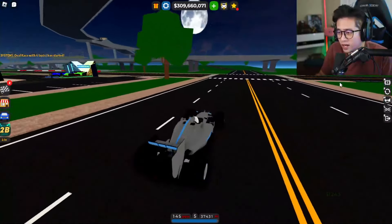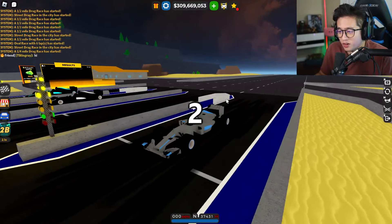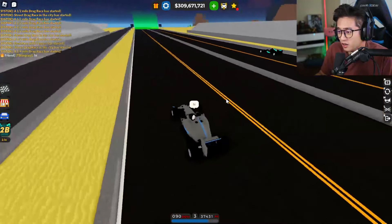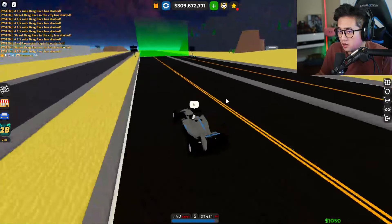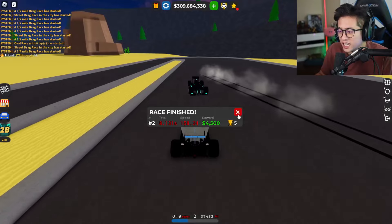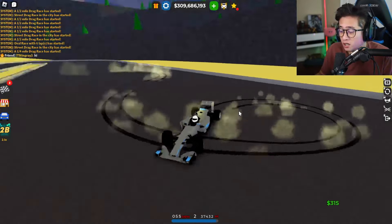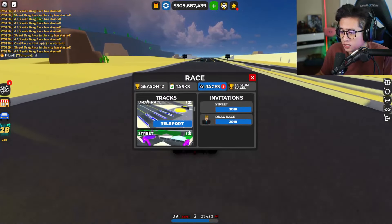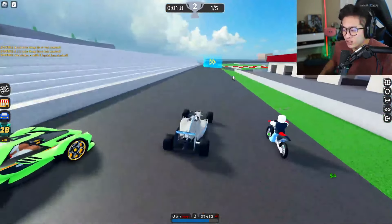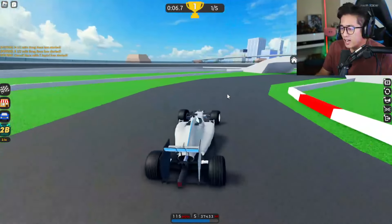Let's bring this to the drag race and then we'll go ahead and upgrade it. There are other Formula One cars in here. This is the stock 2014 F1 — this thing takes off! That car is just backing off a little bit. Look at that — 8.13 at 158 miles an hour. That's not bad, that's supercar speeds right there. Let's bring this to the circuit track and actually test how it handles.